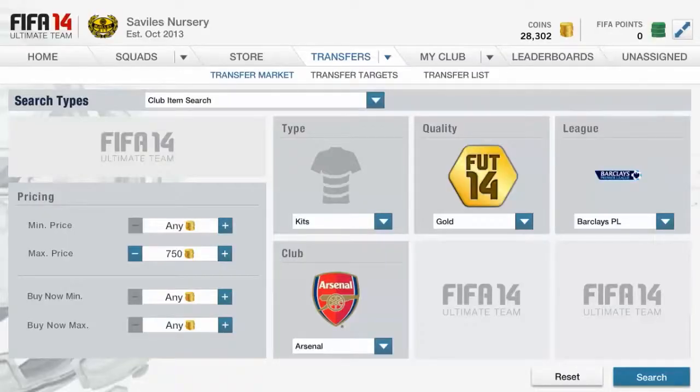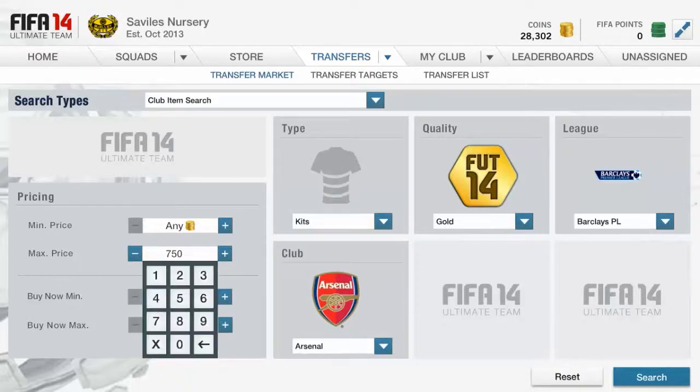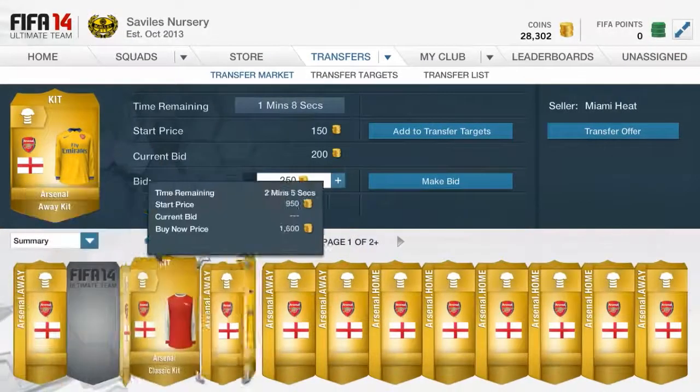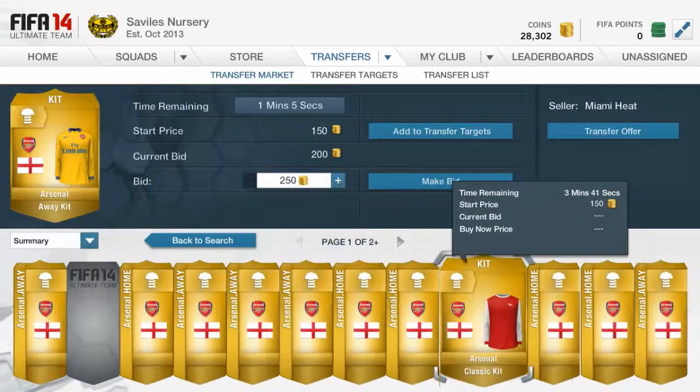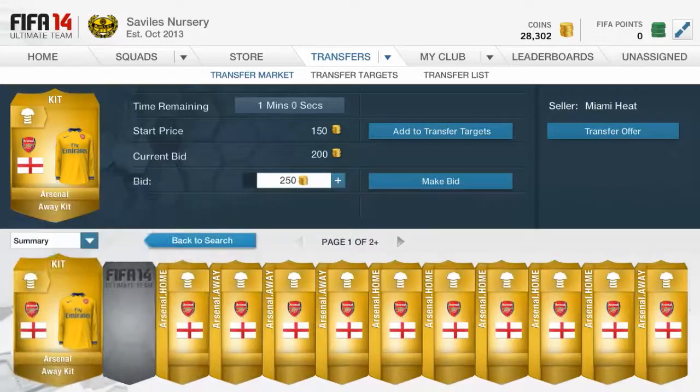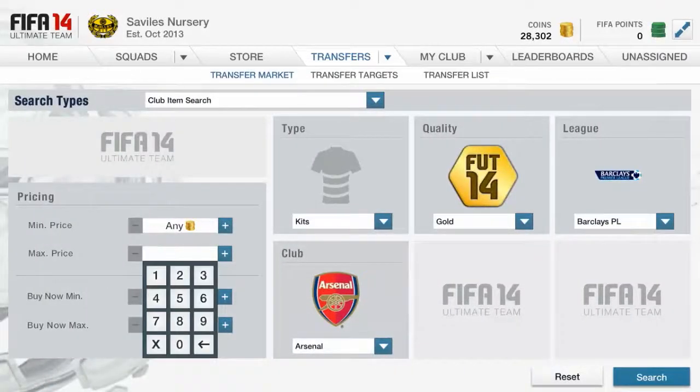Hey guys, InexCarrot here with another FIFA trading video. This is a pretty different method and it's kits. I've been looking through kits and I just picked the Arsenal one because it came up first. If you look at the kits you can see there are so many of the classic kit and the third kit because they're both really cheap, and then the other kits are more expensive. The minimum buy now for the away kit right now is 900 coins and for the home kit is 950.